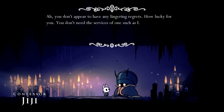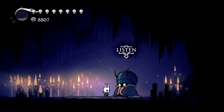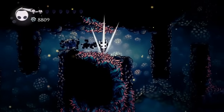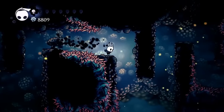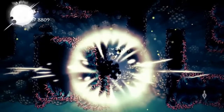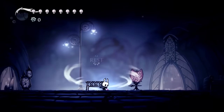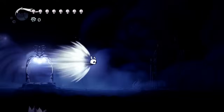If your shade soul is not somewhere on the map, Gigi isn't really going to do much for you. But check this out. Let's say you're in the middle of some really intense platforming and you just lost 8,000 Geo and you're worried that you're not going to be able to get your shade cloak back easily. What you can do is head back over to Gigi.